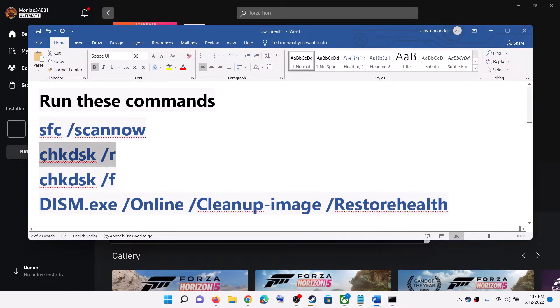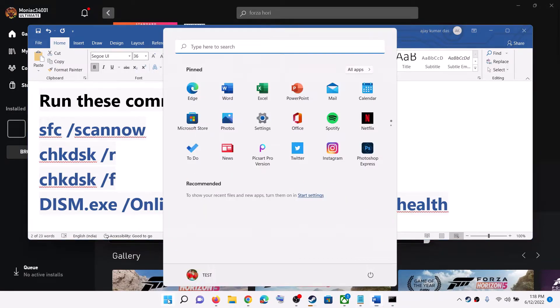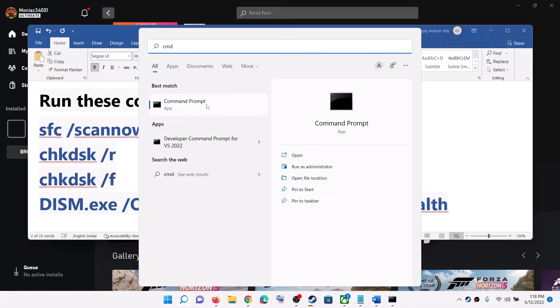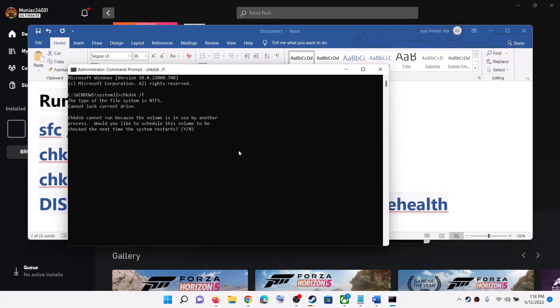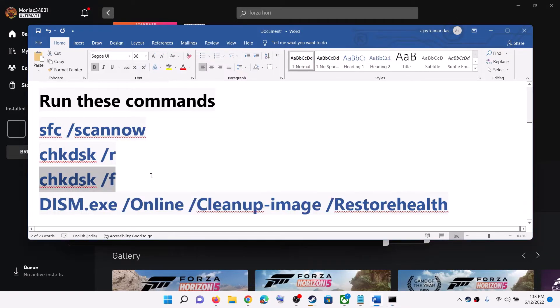So restart your computer after this. After the system restarts, open Command Prompt again. Type in CMD, make a right click on Command Prompt, click on Run as Administrator, and click on Yes to allow. Paste the command, hit the Enter key, press Y for yes, and hit the Enter key again. Let the restart complete. After the system restart, try to launch the game.